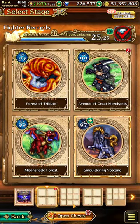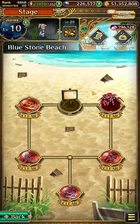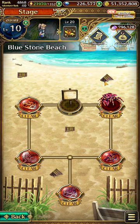For the blue stone, go to Blue Stone Beach. Click on the top right box on the beach, and we will be able to obtain the blue stone.